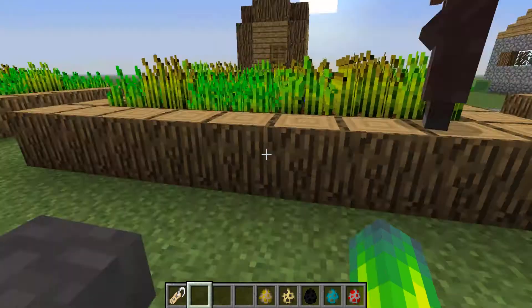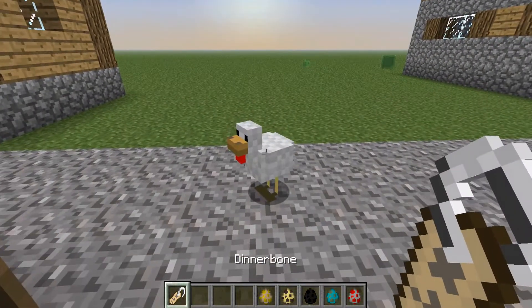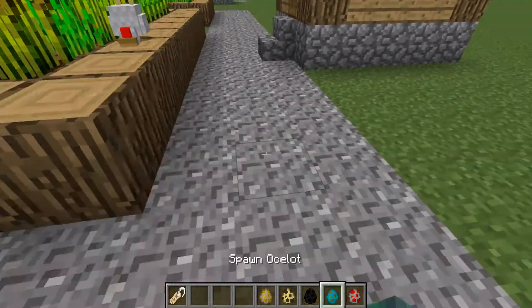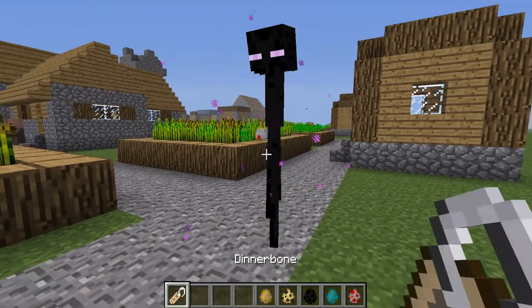So now it's named Dinnerbone. What you're gonna do is spawn in your favorite mob in the game and name it. Boop — upside down chicken, walking on its head, moving its feet at the same time. It's an upside down chicken! You can even bring in zombies — upside down zombie. Enderman chasing you? Flip them upside down.